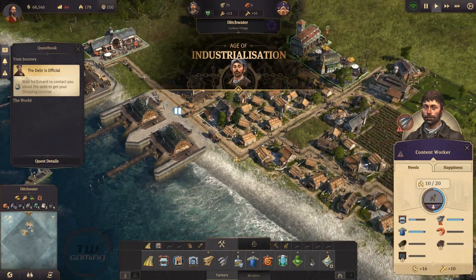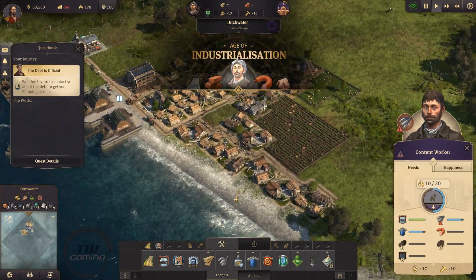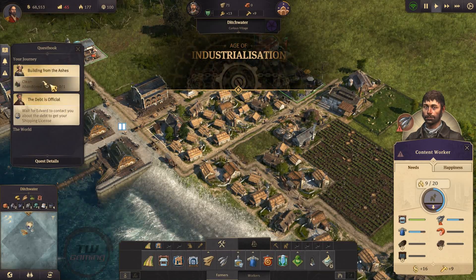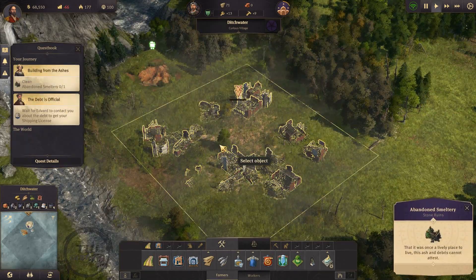That's a much nicer building. Let's upgrade these center buildings. Abandoned... okay, let's just take care of that.